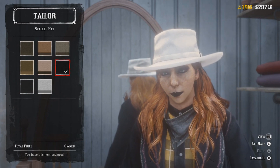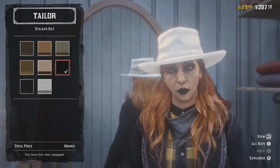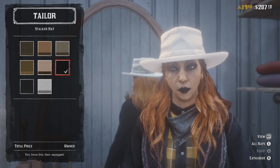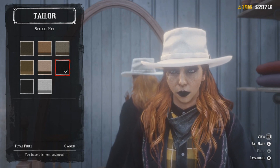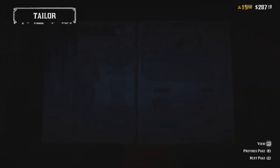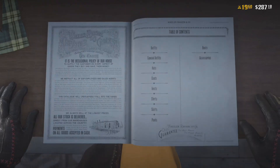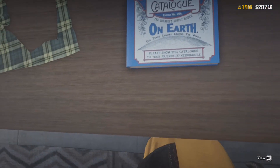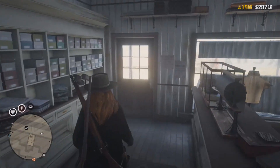First off, it is the stalker hat and as you can see it shows up black on the menu but it is white on her. So that right there sparked some curiosity. As we started going along she said that she had selected it, bought it, and walked out. She saved the clip and here it is — she just got the hat and she is walking out.